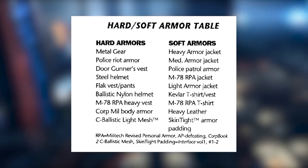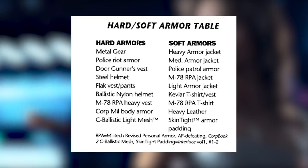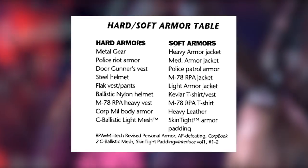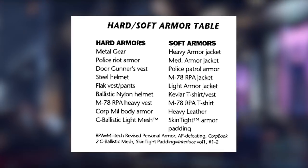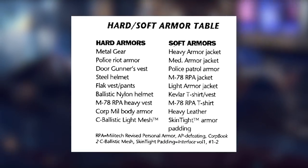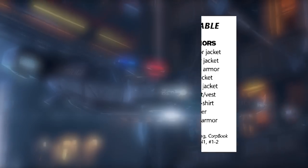We actually have a list of different armor pieces — for example, Metal Gear, Police Riot Armor, Steel Helmet, Ballistic Nylon Helmet, or more light pieces like Heavy Armor Jacket, Police Patrol Armor, Kevlar T-Shirts, Skintight Armor, and so on.